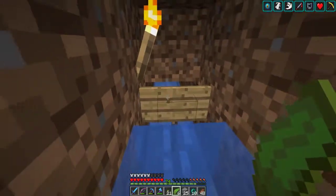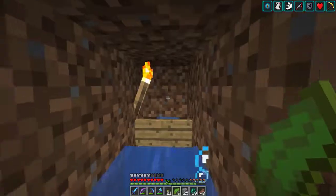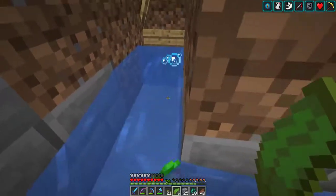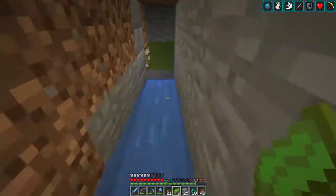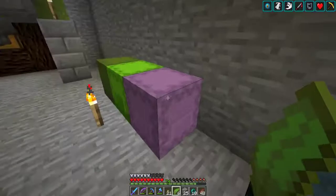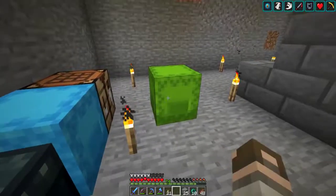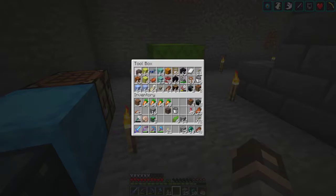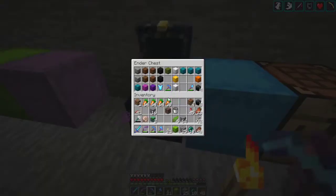What we're gonna do, I think, is put a water source there and a soul sand there and fill this in. Yeah, let's go grab some stuff. I think we can make this work — we need one more soul sand and a bunch of hoppers.